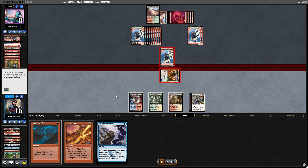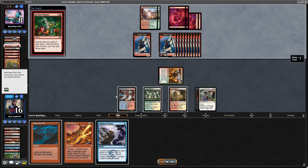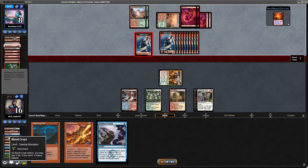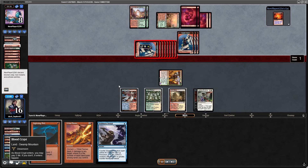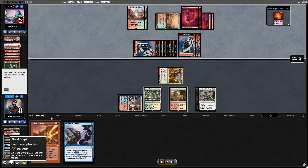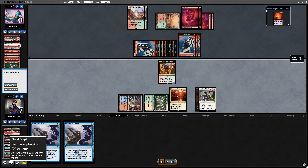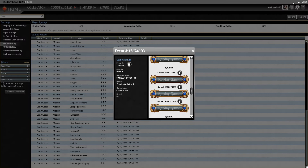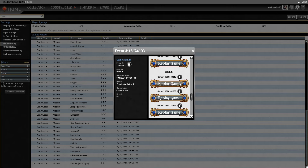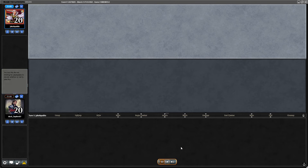Opponent cast Empty the Warrens, making a bunch of goblin tokens to chump my Kavu and swing back. Unfortunately the Bloodcrypt was in the yard — if I had it in play I could kill them right now. But I was still in good shape, holding Stubborn Denial for their turn. On my turn when I untap, I cast Tribal Flames with Stubborn Denial as backup, and that was the win. At this point I was 6-0 and definitely qualified for top 8.